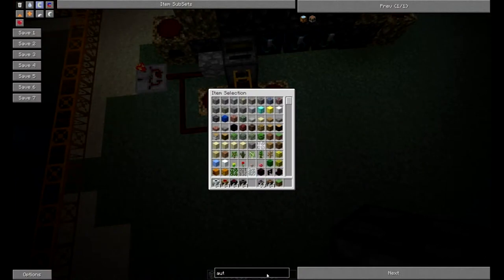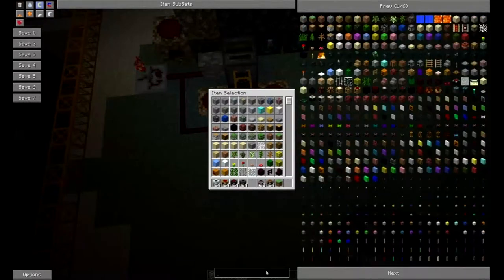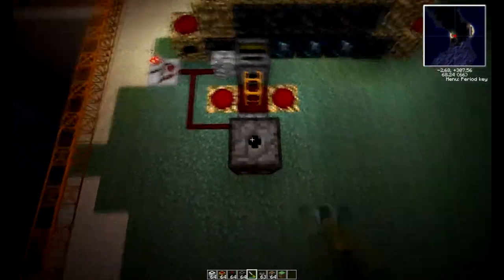Another thing with automatic crafting tables — if you're kind of new to making factories — a filter or retriever can only pull stuff out of the crafting table on top of it. If you try doing it from the side, it's not gonna work, and it'll cause a lot of problems.